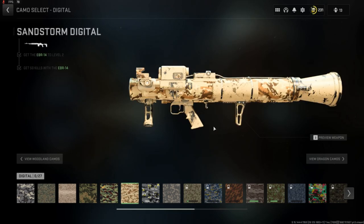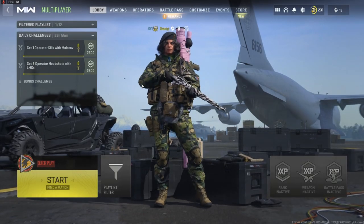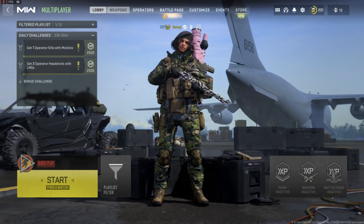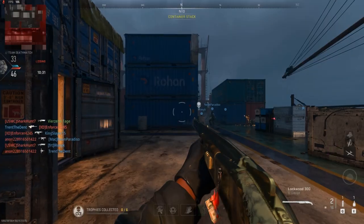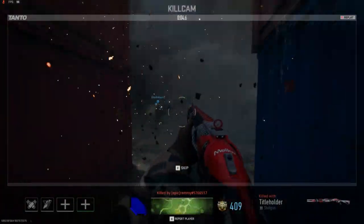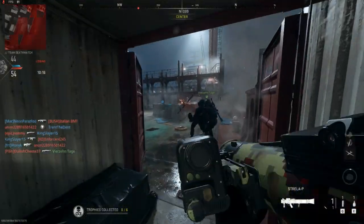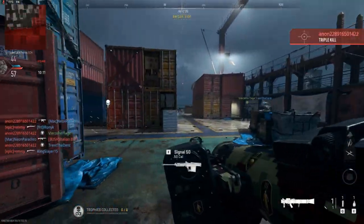Alright, got it — thanks. Let's see this in action. What was the second sticker? Alright, let's run it. I'm with my boy here; we hopped in Shipment to test out the gun. Let's go — alright, let's try that again.